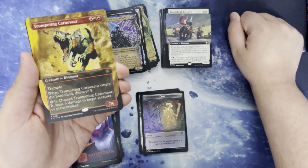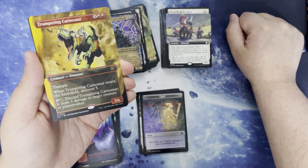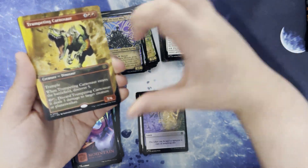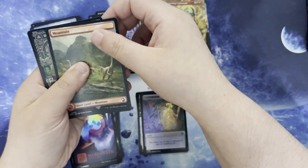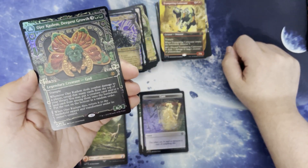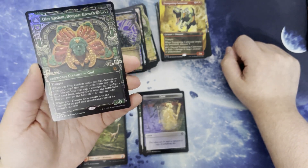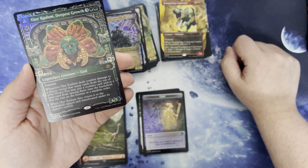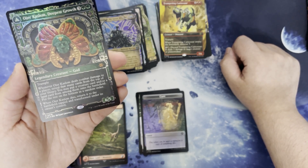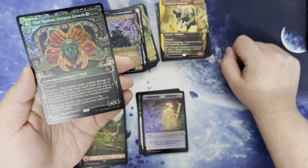Trumpeting Carnosaur. Four and two red for a creature dinosaur. It's a 7/6 with trample. When it enters the battlefield, discover five. Or for two and a red, discard it — it deals three damage to target creature or planeswalker. Jurassic Park Mountain — it's actually double-sided, which is neat. And we've got Ojer Kaslem, Deepest Growth in the Aztec alt art. Three and two green for a legendary creature god. It's a 6/5 with trample. When it deals combat damage to a player, reveal that many cards from the top of your library — you may put a creature card and or a land from among them onto the battlefield, put the rest on the bottom in random order. When it dies, return it to the battlefield tapped and transformed under its own control.